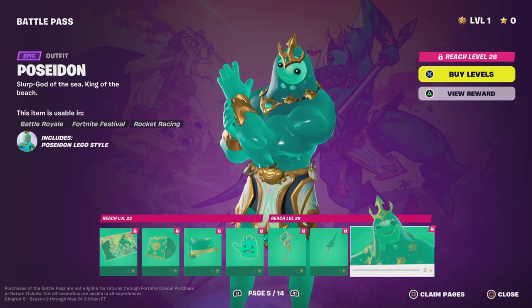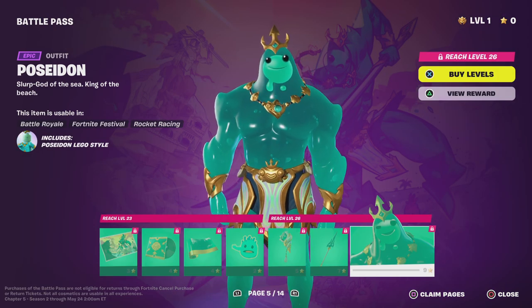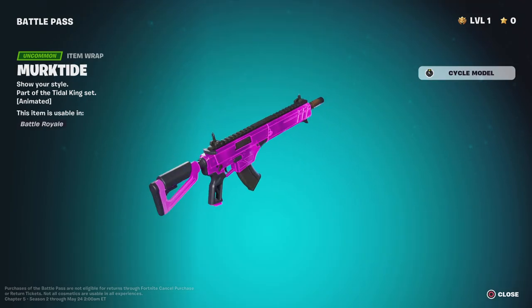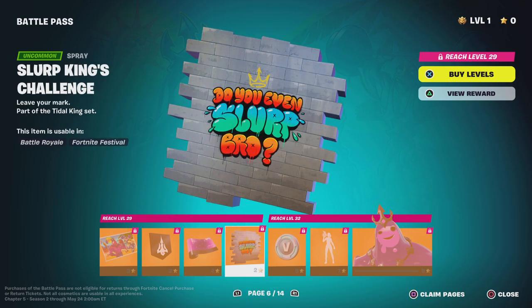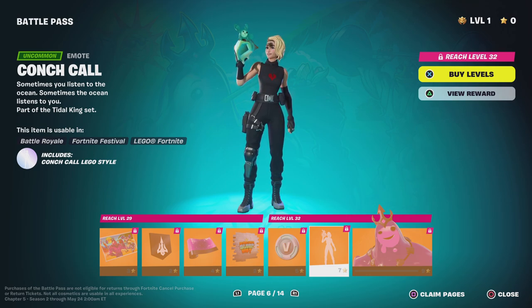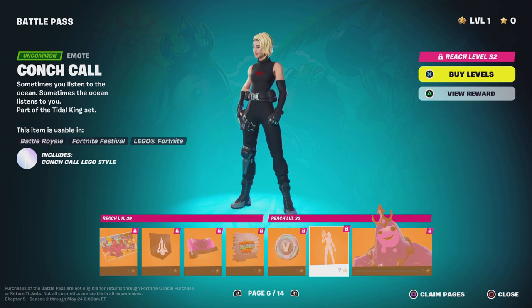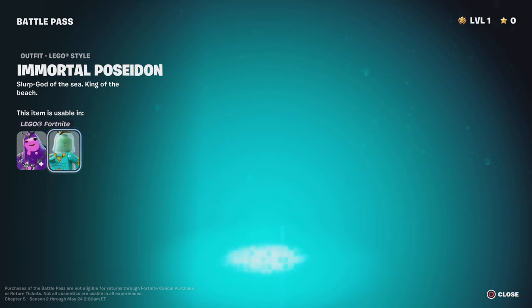Then we've got Poseidon himself. What the things were doing - I can't remember what they're called. The Coral Buddies. Immortal Poseidon. Load screen. Banner. This looks full purple. Heavy Assault. Shotgun. SMG. Sniper Rifle. Combat Pistol. IPG. Sadly no boat. Then we've got the emote - Do you even slurp bro? Slurp King Challenge. Leave your mark. Then we've got Control Car - includes Control Car logo style. Purple version Immortal Poseidon. Minifig style - it's green. Clothing skin - Medusa!